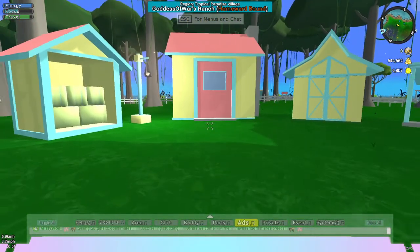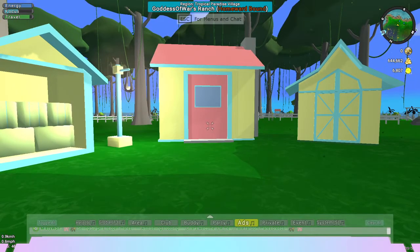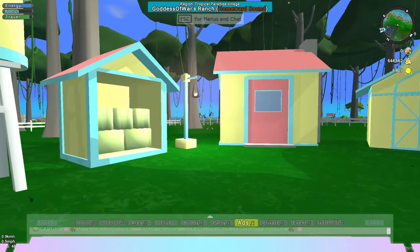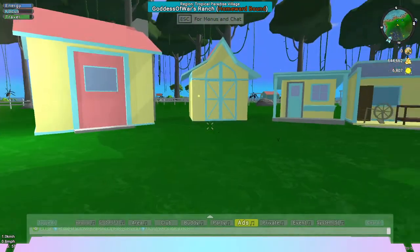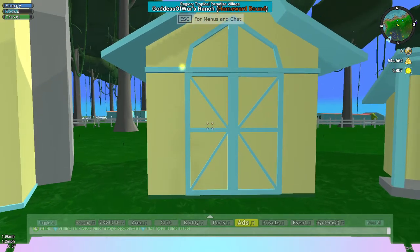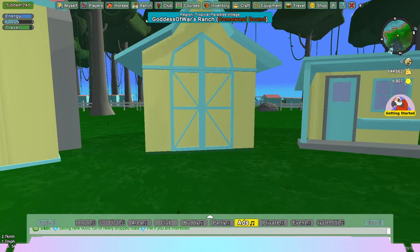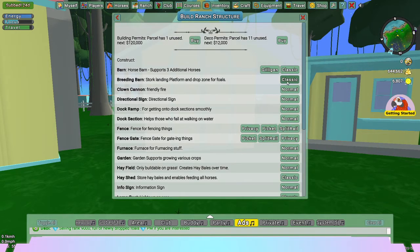So the last tutorial I was telling you to put up a house after you get your parcel, a hay shed, water tower, and hay build. And then some barns if possible. So next would be to get your breeding barn. This is what the breeding barn looks like right there. It is actually going to allow me to build one. So there's the breeding barn.